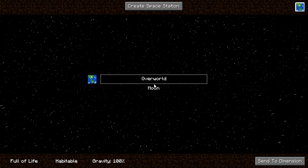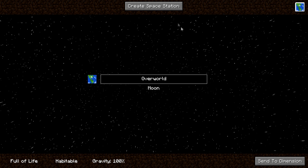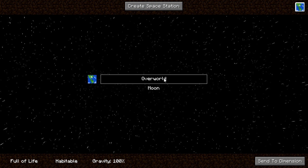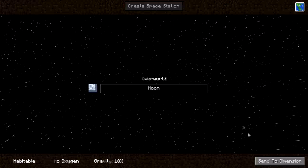When you get out of Earth's atmosphere — or Minecraft's atmosphere — you'll come to this screen. You have the option here of creating a space station, but you will need the resources shown on the side. And you can select whether to go back to the overworld or whether to fly to the moon.